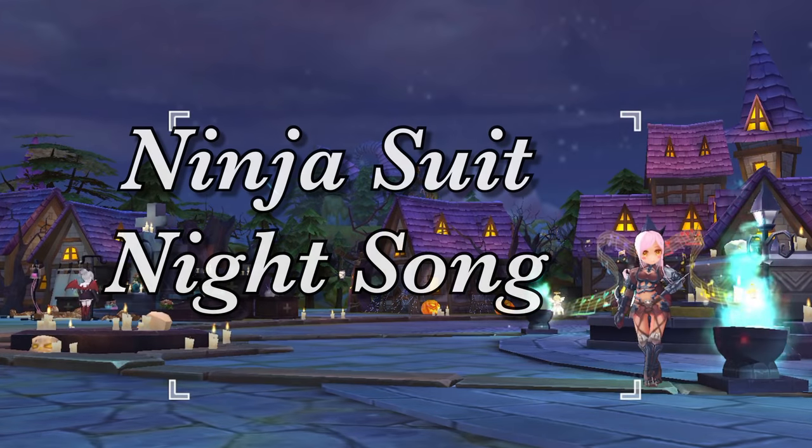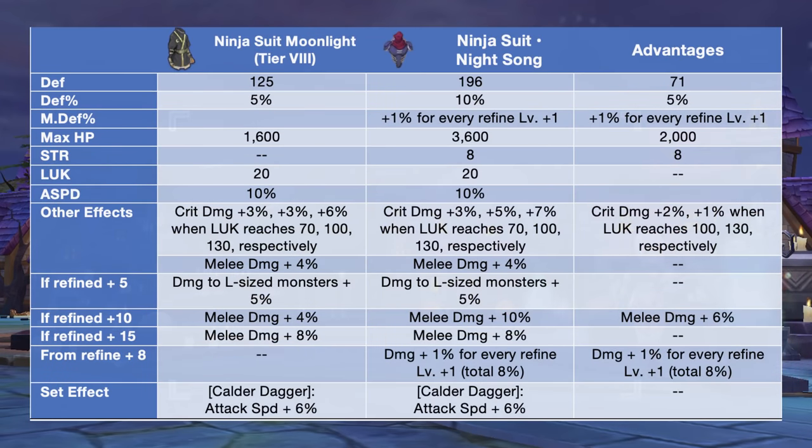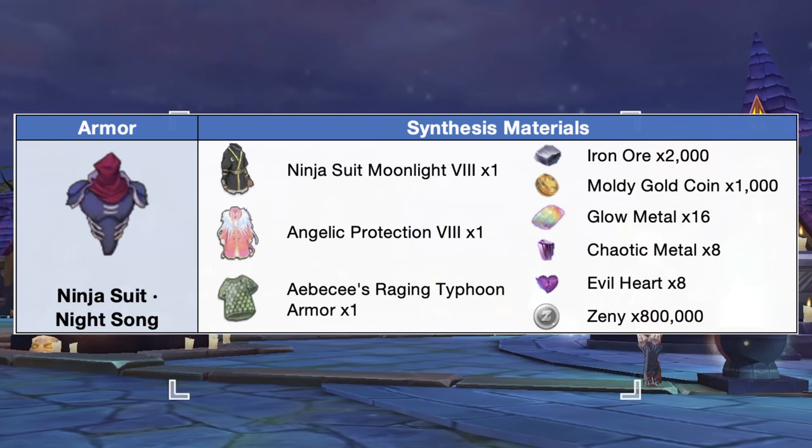Up next, we have the Ninja Suit Night Song. This is a core armor for crit-type katar or dagger users. In comparison to a tier 8 ninja suit moonlight, the Ninja Suit Night Song will have additional plus 7 to 1 def, plus 5% def, plus 1% mdef for every refine plus 1, plus 2000 max HP, and plus 8 strength. In addition, we'll also have plus 2% crit damage when luck reaches 100, and another plus 1% when luck reaches 130. At refine plus 10, we'll also have plus 6% melee damage. Furthermore, from refine plus 8, we'll have plus 1% damage for every refine plus 1. Here are the needed materials for synthesizing the Ninja Suit Night Song.